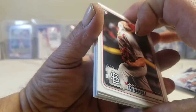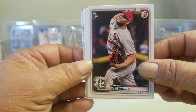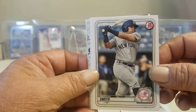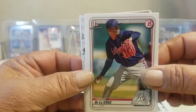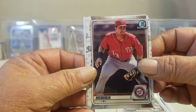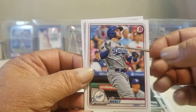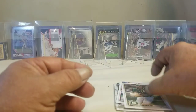We'll start with the base paper packs and go from there. We've got the 4 packs of 10 and then the 2 bonus packs. First pack: Baez Chrome, Max Munchie, and Matt Chapman to finish that pack off.